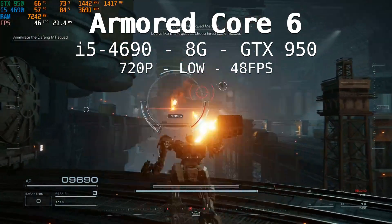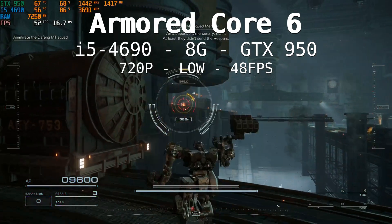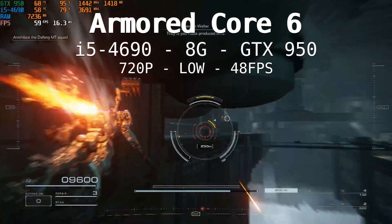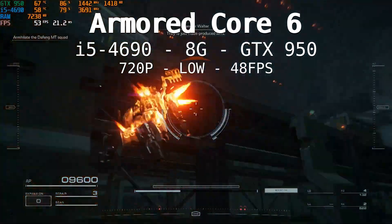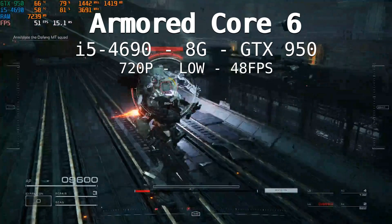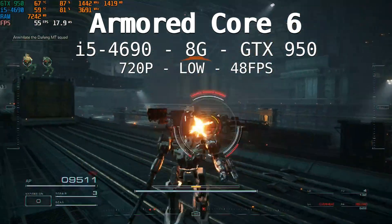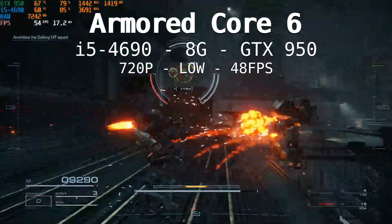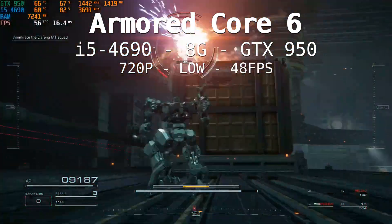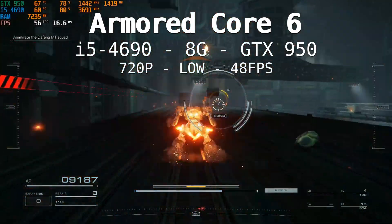With the GTX 950 2GB at 720p low, the game was again highly playable — we're reaching an fps of 57 in a hangar or bunker area. But when you reach outside, the fps drops quite a lot, so the average went to 48. So this i5-4th gen, 8GB of RAM, and GTX 950 is highly playable with those settings. I think we can still drop at least the GPU and the CPU.